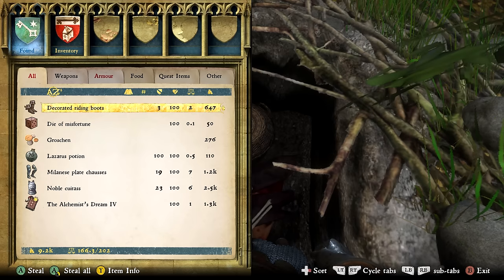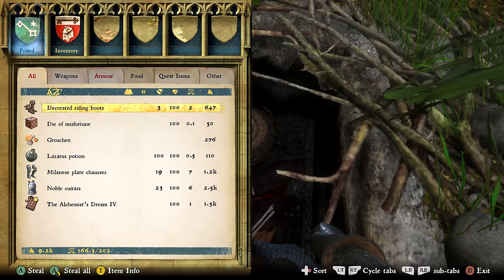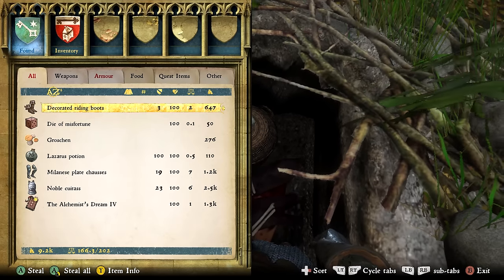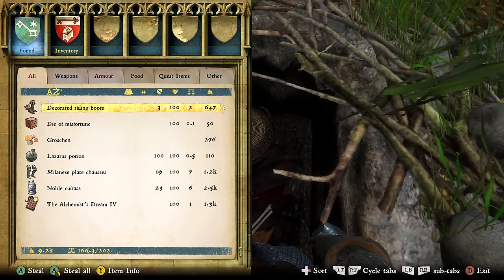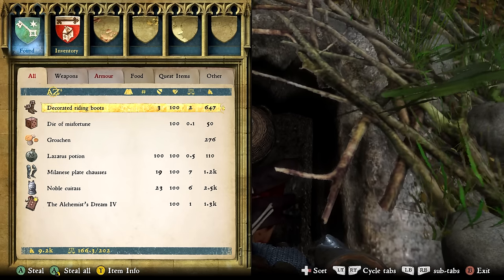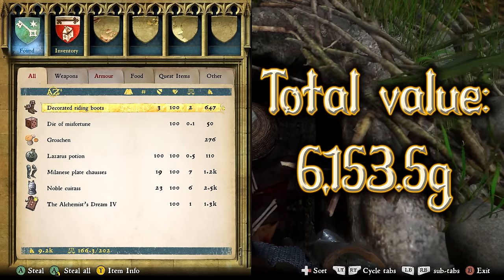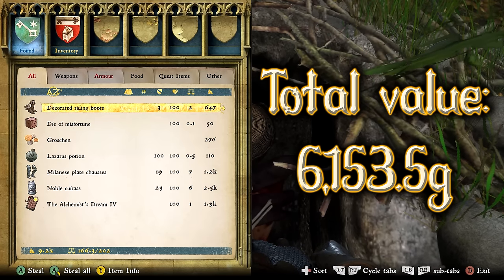Next we have the Noble's Cuirass — this is an excellent piece and one of the most high-ranking chest armor pieces. There are better ones, but considering all you had to do was dig up a grave, this is really good, with a value of 2,500. Then there's a very valuable book, The Alchemist's Dream, with a value of 1,300. All in all, an excellent basket with a combined total value of 6,153.5 Groshens — very, very good, considering all we had to do was dig up a grave.